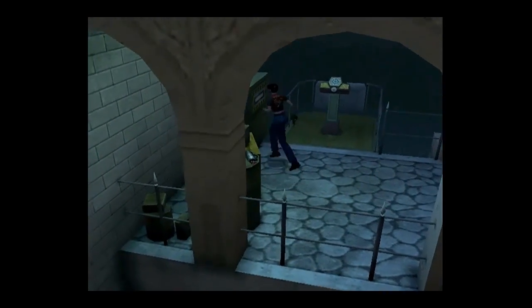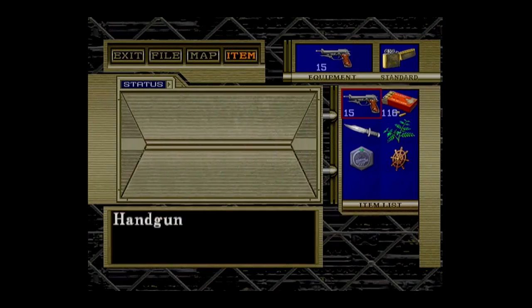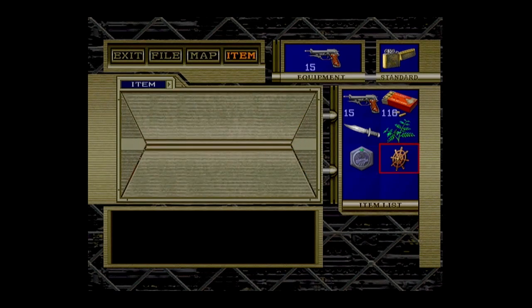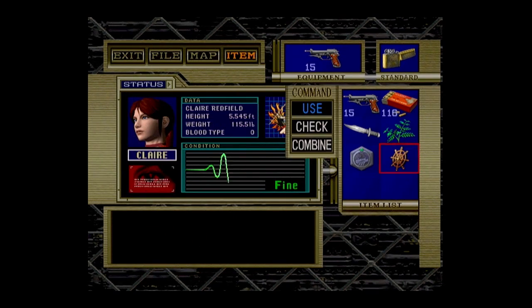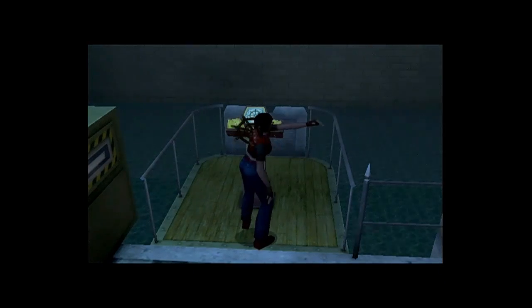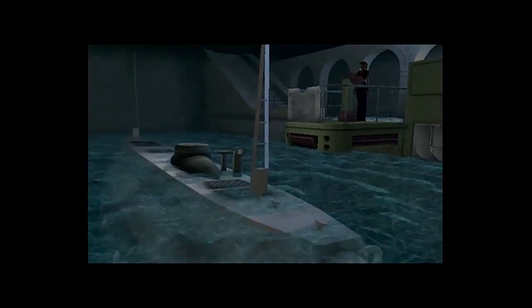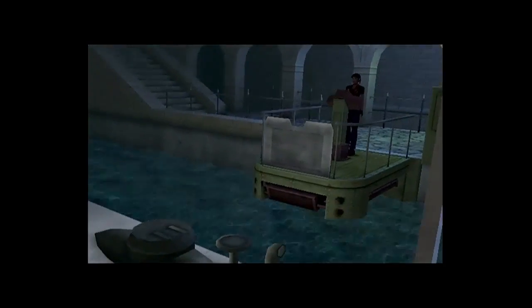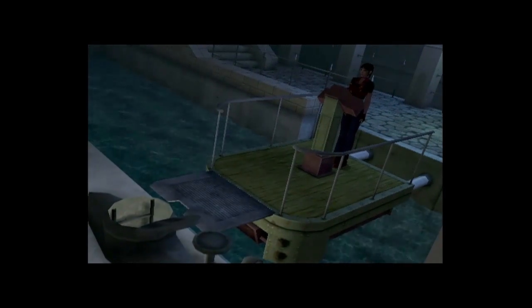Rusted construction materials. I guess I can use my wacky-ass steering wheel here. This is used to steer a ship, yeah. Sure. There's a submarine. I don't think I really steered anything, but okay. That's pretty awesome, actually.